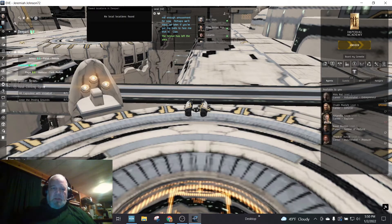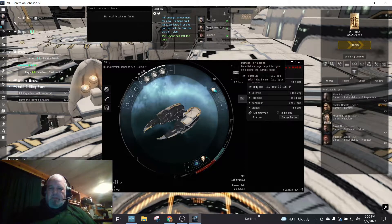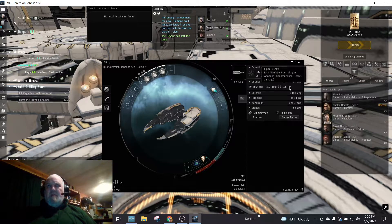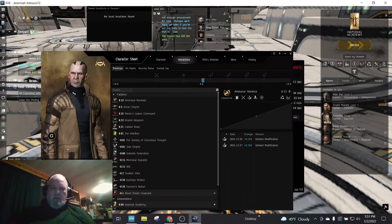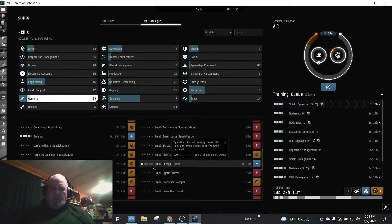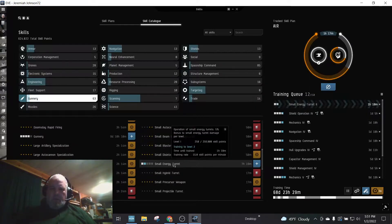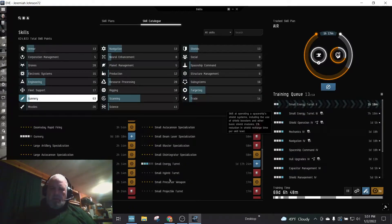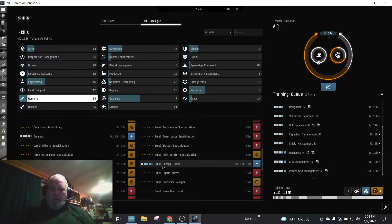We're at 40.2 DPS, and the alpha damage — the hit points if all guns fire at once — is 136. That's why you get the DPS number, because the guns have to recharge. To increase DPS, I'll increase the small energy turret skill, which gives 5% damage per level. I'm going to queue those skills up — that'll take about a day total — and then add the others in at the end.